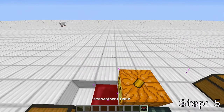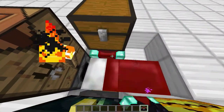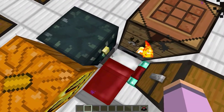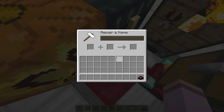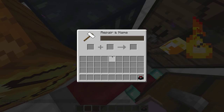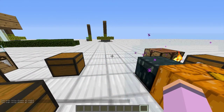The next step is to place the enchantment table — I totally forgot about this one — and just place it right there so it's easily accessible. Everything is accessible easily from anywhere in that house. There's just one little spot to get to that chest, but I can get it right now. So that's the next step.